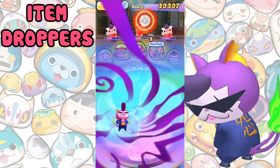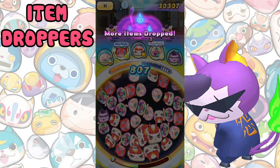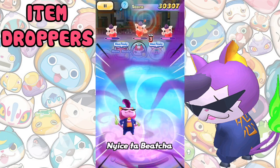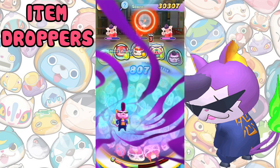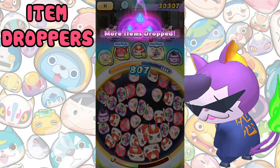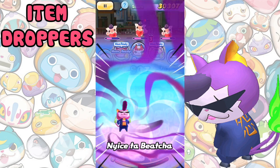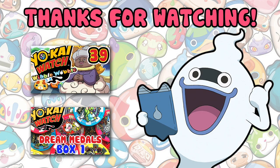Lastly we have Item Droppers. Item droppers increase the chance of a Yokai dropping an item. Unlike befrienders, their effect is more noticeable, and there are a few item droppers that can easily be obtained from the krankakai, so they may be worth bringing if you're looking for a certain item such as a fusion item. Notable item droppers include Baddude, Badanyan and Sinaik. Thanks for watching — if you have any other questions let me know in the comments. I'll see you in the next video!